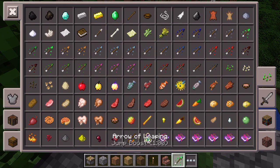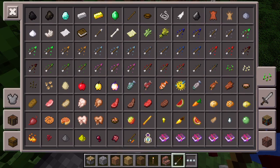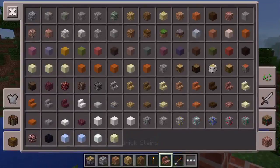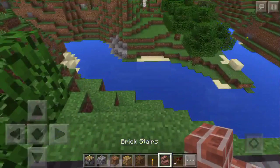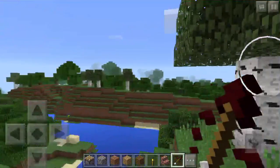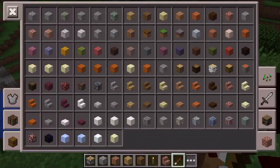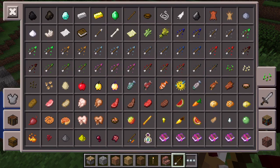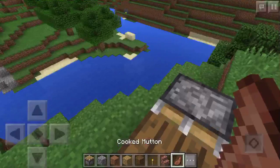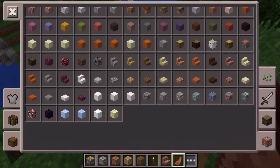On the next page we have these arrows — you could shoot somebody with this arrow and it'd be like shooting them with instant harming or instant damage. It gives them the potion effect for however long, and I thought that was super cool. We also have mutton now from sheep.